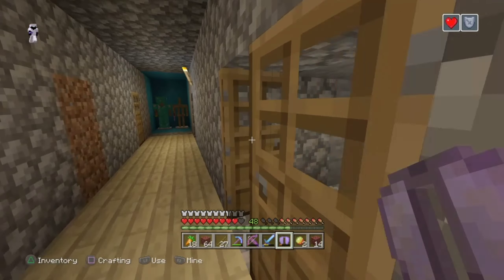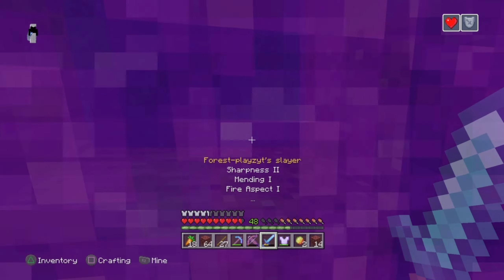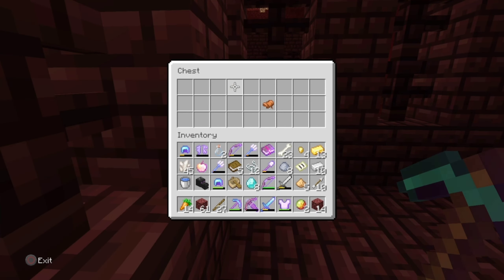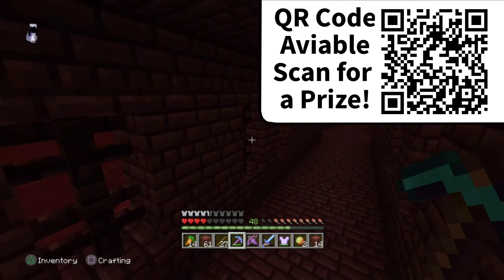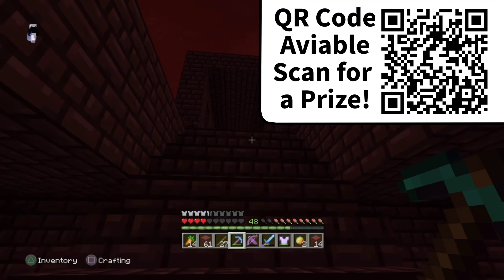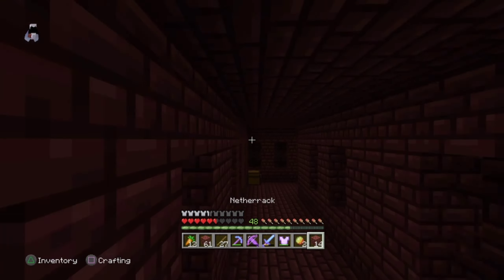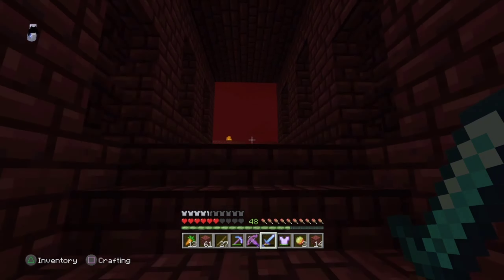As you can see, it takes us back and our stuff is still here — we're at the bed. We still have our diamonds, we still have our iron. It resets the Nether again and gives us new stuff. You can do it either way, because now if we go back over here, we're going to get another set of diamonds — a full diamond gear set.